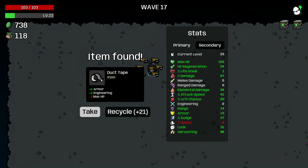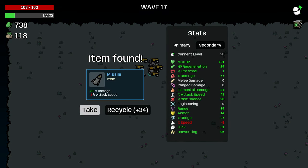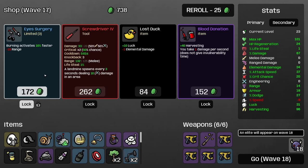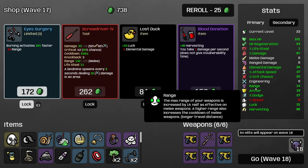We know we have an elite next wave. I'll grab this armor of course, and I'll take this for extra damage. I'll just keep taking more armor here — getting our damage reduction up to 55% damage reduction is really nice.